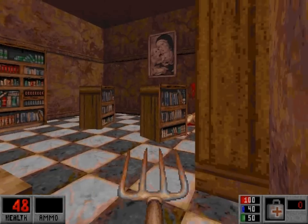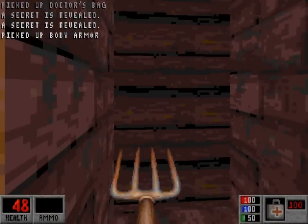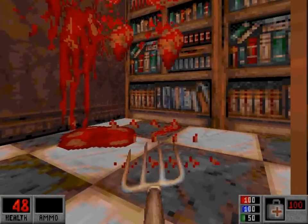Two secrets in this little bookshop. Just press on the cash register — grab yourself a med kit, a doctor's bag, and some body armour. That cash register pretty much opens those shelves up, or lowers them down I guess you could say.